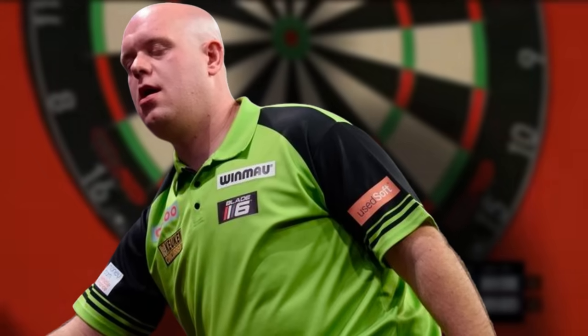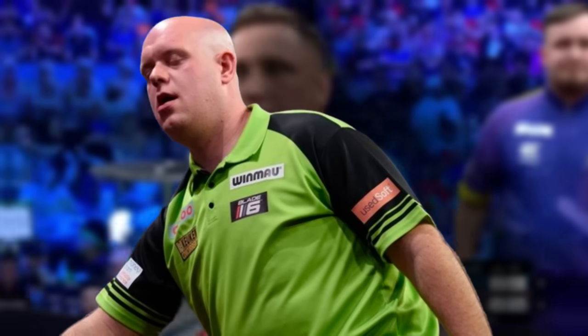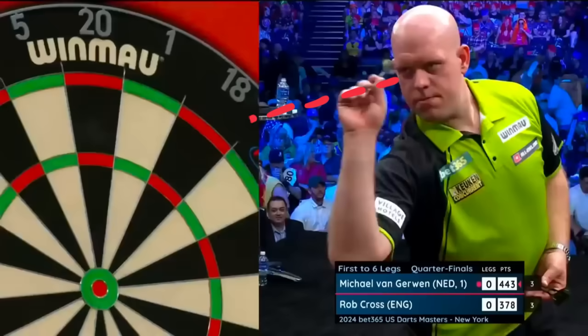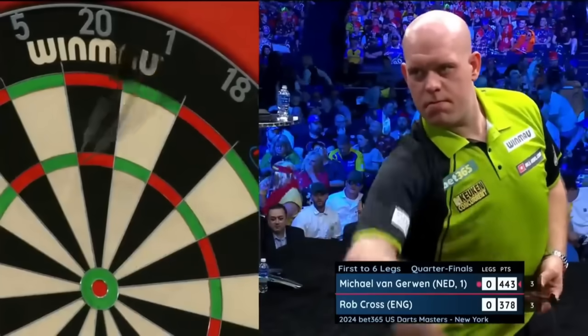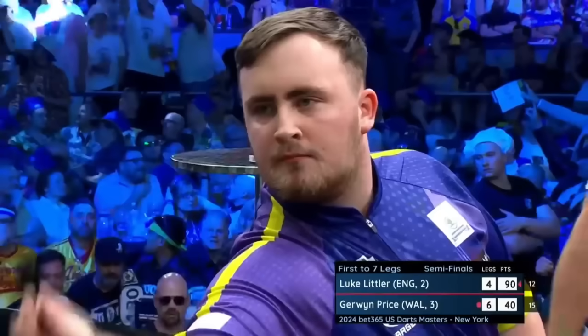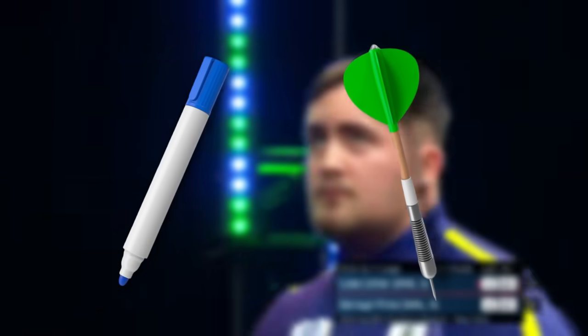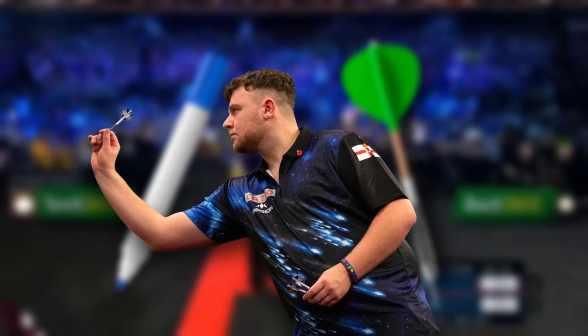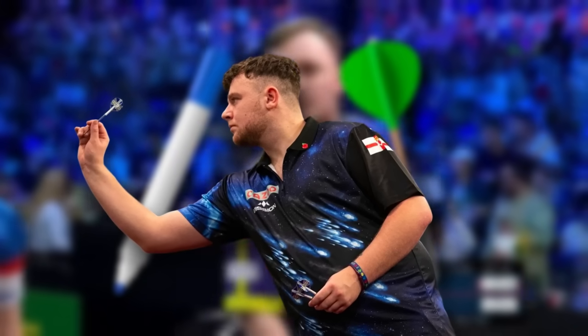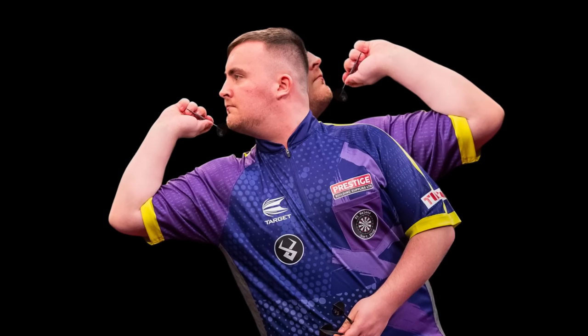Sometimes beginners find it challenging to understand how pros are able to aim correctly and consistently. One primary reason is that they have found their sight line. A sight line is an imaginary line that runs from your dominant eye through your hand and dart, and ultimately to your target. This is a crucial part of your game, and you must find yours. There is no particular way it is done — you would have to find what works for you. You can begin by using a marker or the tip of a dart for precision, keeping your target aligned with it. Understanding your grip style makes it easier to find your sight line. An additional tip is to focus on places like the knuckles of your thumb or your pinky finger to help maintain a consistent sight line.